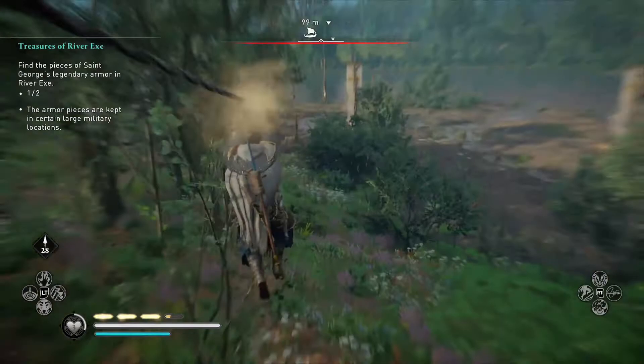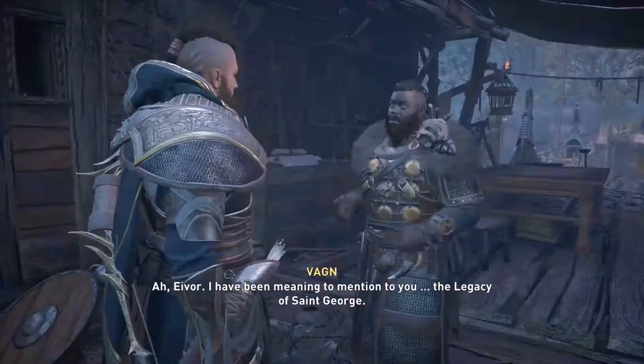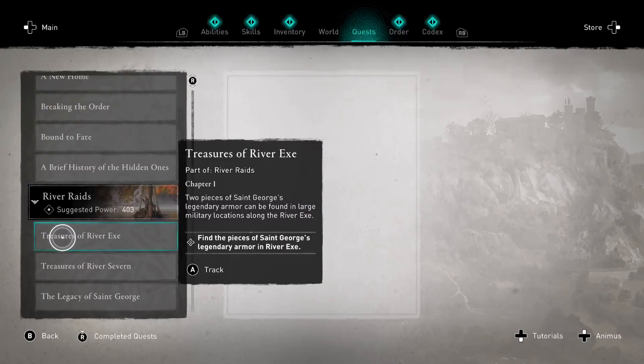It's recommended that your level is 400 to start River Raids, so I'd say don't try these out until you're at least level 200. And as mentioned by your shipmate Van and noted in your quests, there are various pieces of St George's armour scattered throughout England's waterways — but where can you find them?